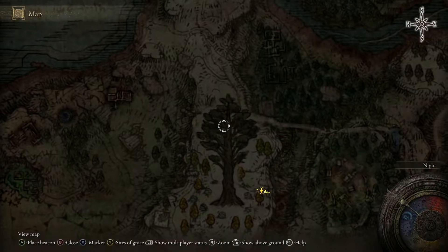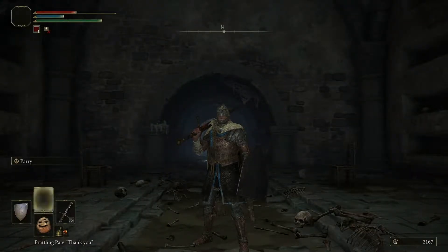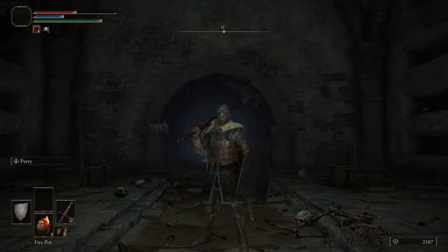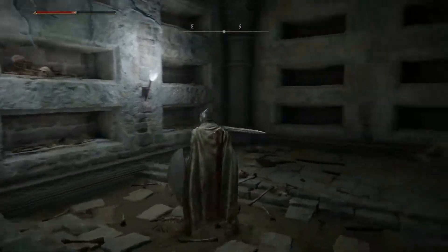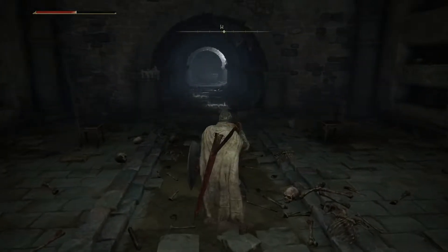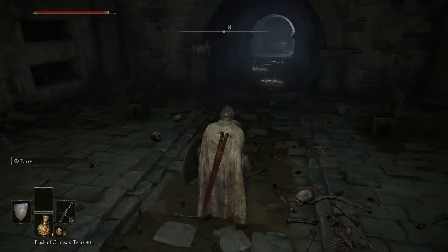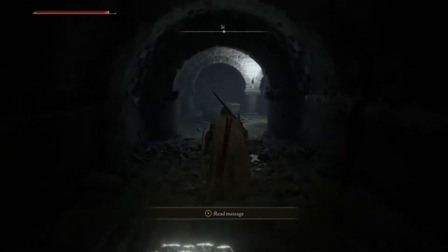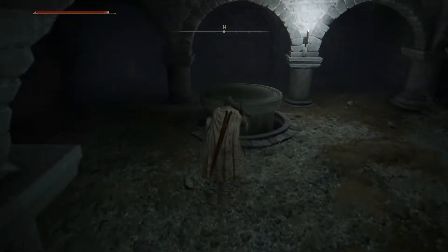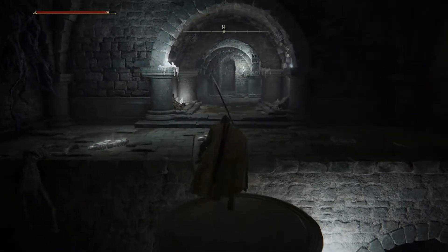We're underground here. Let's see how we are on flasks — we've got four, so we're doing okay. I guess I could go ahead and take one since I'm at about half health. Okay, so we cleared this place out, and now we're going to go over here and jump up on this thing and continue on this way.